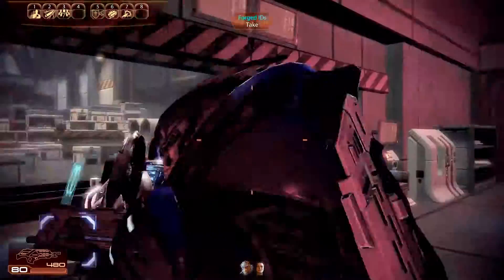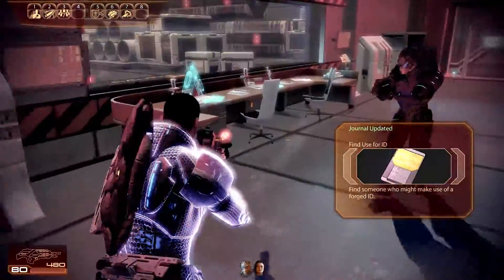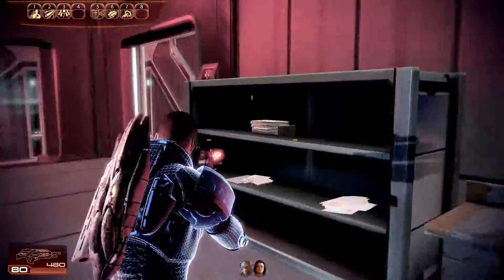Another twelve hundred credits. Awesome. Forged IDs — find someone who might make use for this forged ID. Awesome, that's pretty useful.